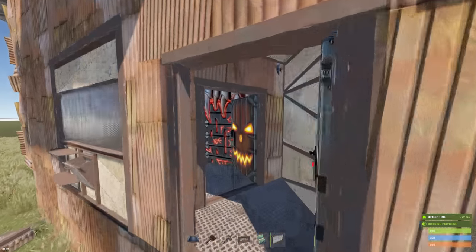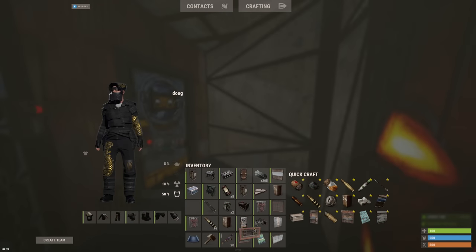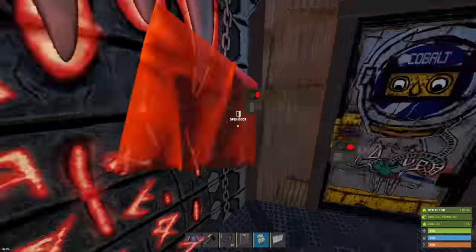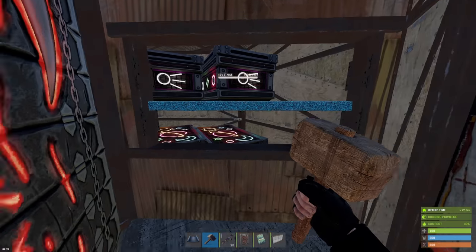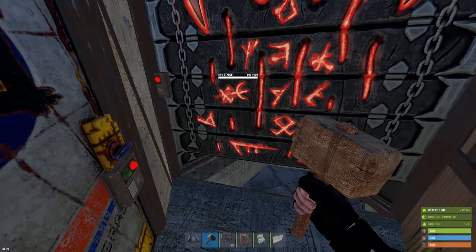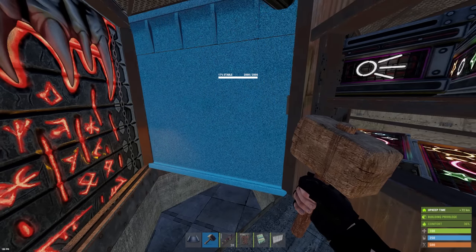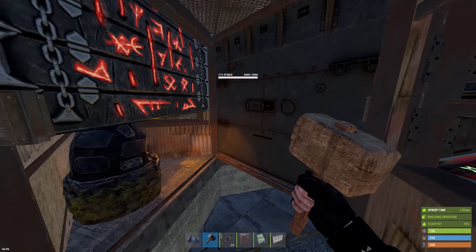You come in through sheet door, sheet door — nothing new if you've seen my base designs. So you come in through garage doors. There's a way to get upstairs and a way to get closer to the vault. You have a window loot room here. With all boxes inside any window loot room, always try to lock them — it'll slow down raiders. Any box anywhere should be locked.